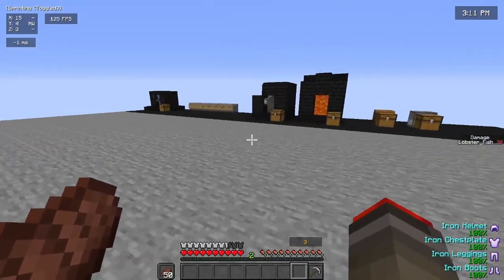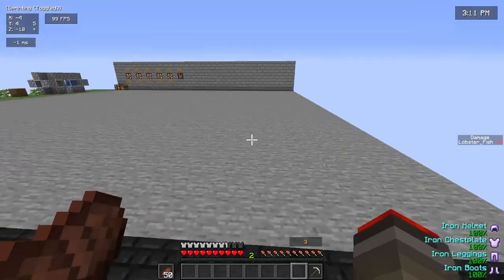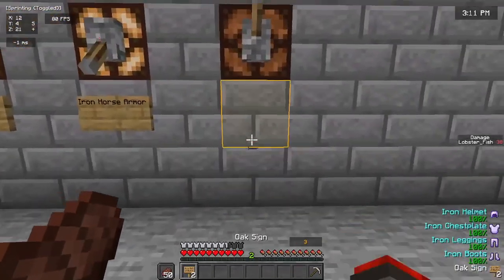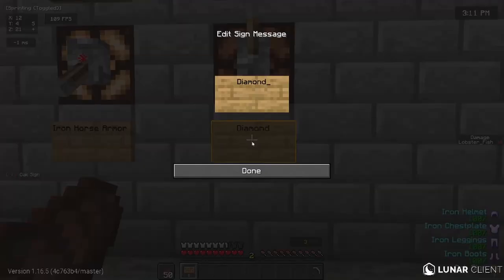The max total protection level that you can have added up is 20 — it's capped at 20. So they both have the same protection, and the diamond armor is better because it's diamond armor. That is the official answer on what's better, and it is diamond armor.